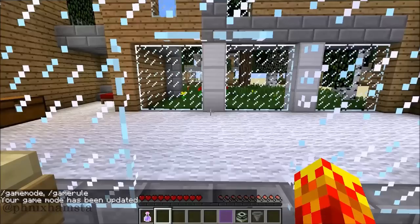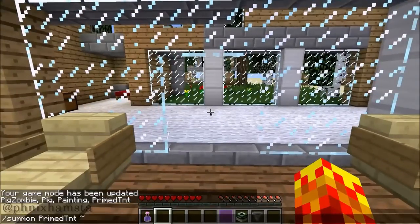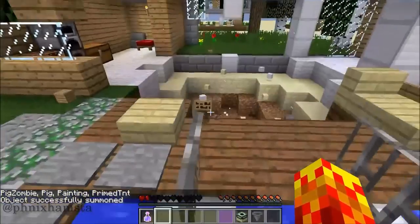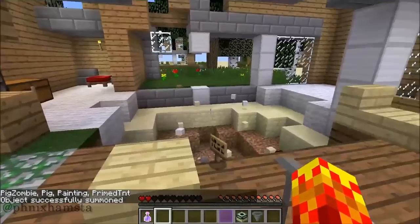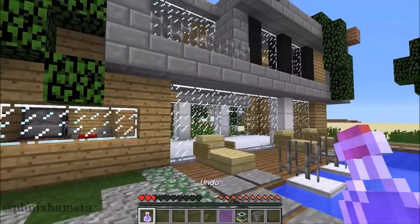Let me get myself into game mode S. Let's say somebody summons a primed TNT or flint and steel TNT — it blows up the house and does quite a bit of damage, as you can see. But all I really need to do is drink this undo potion and it will actually fix the house just like that.